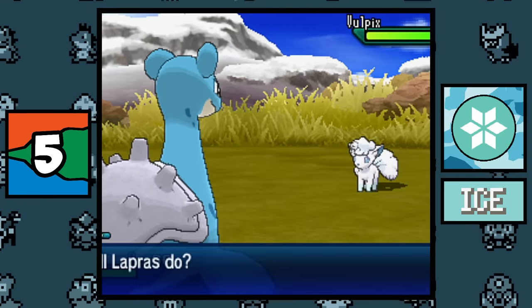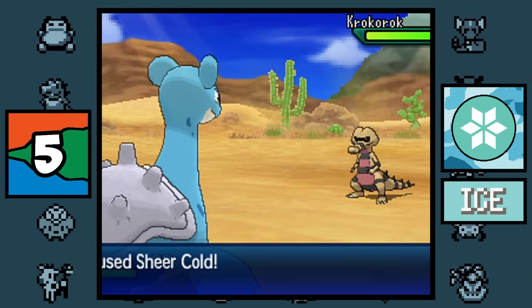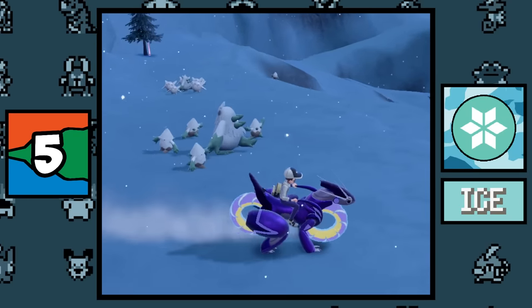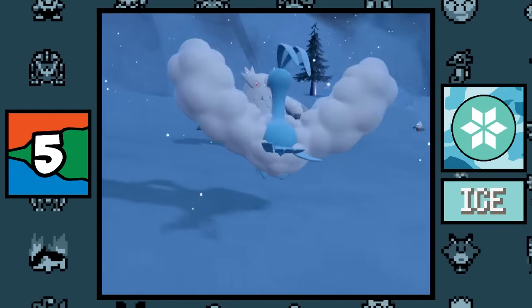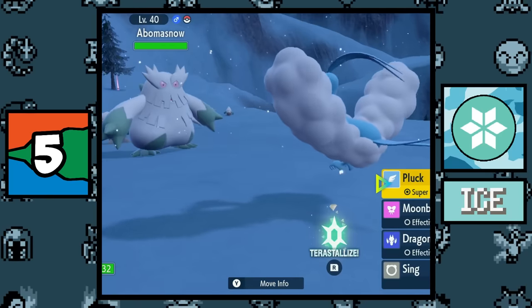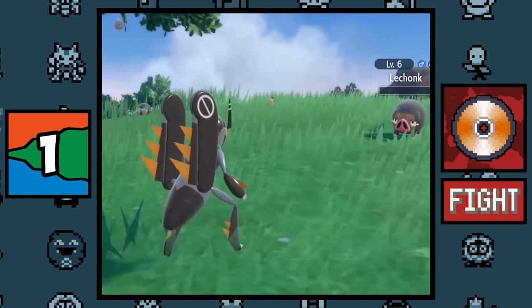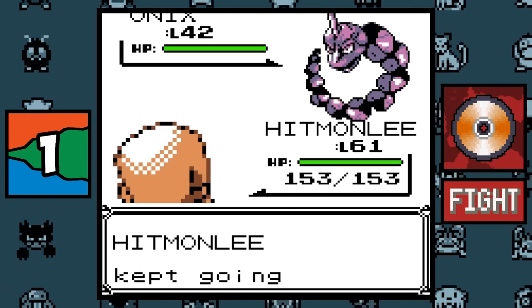Ice type Pokémon have been buffed quite a bit in recent years. In Sun and Moon, Hail was changed to have no effect on Ice type Pokémon and was given a 30 accuracy boost for Ice type Pokémon only. In Scarlet and Violet, Ice type Pokémon were buffed further with the new Snow weather giving Ice types a 50% defense boost.